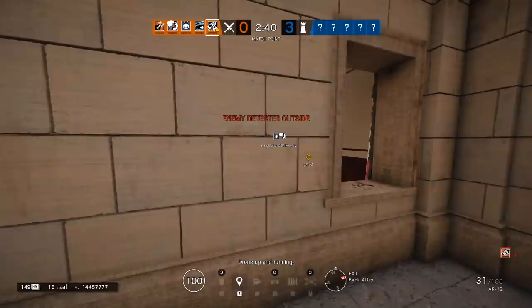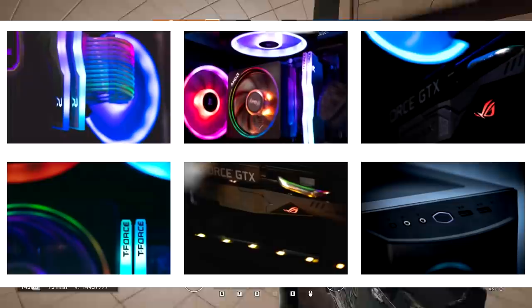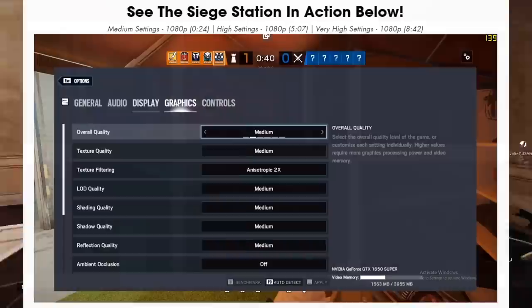Sup dudes, give me just a minute and I'll tell you about a promotion that I'm doing. I'm partnering with a company called Apex Gaming to give you guys a personally tailored pre-built gaming PC called the Siege Station that will run Rainbow Six Siege at high settings. It's a beautiful rig fitted with the Ryzen 3 3100 processor and an NVIDIA GTX 1650S graphics card.